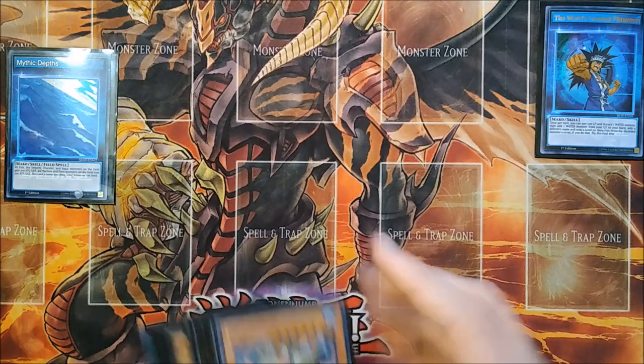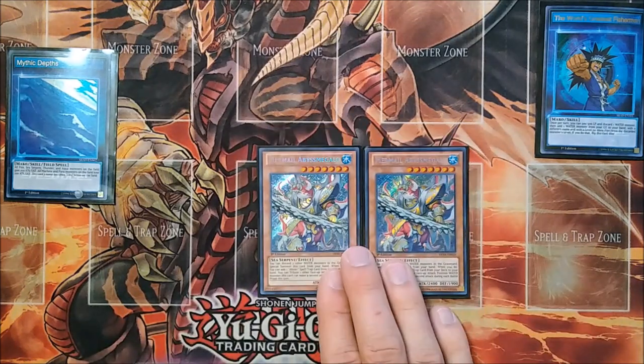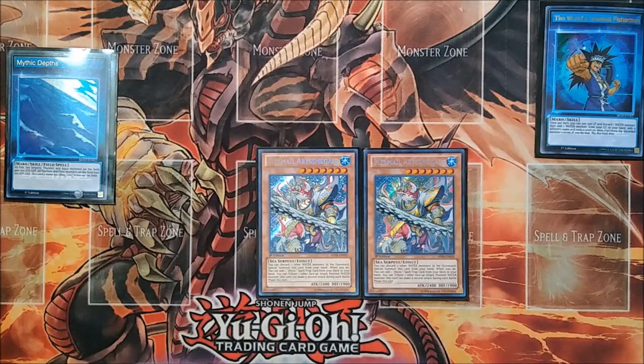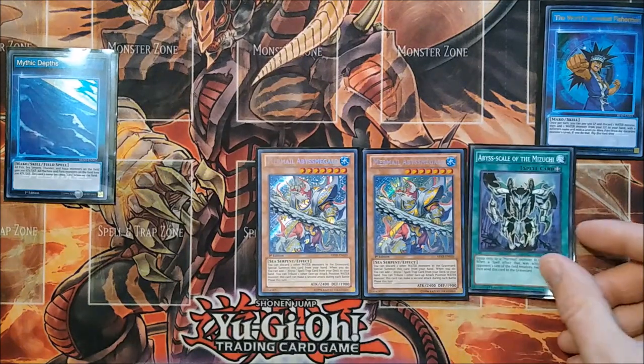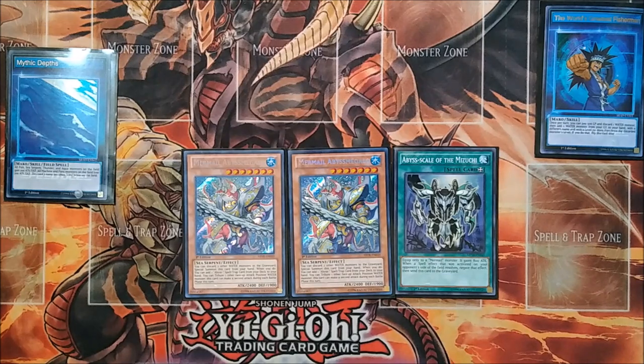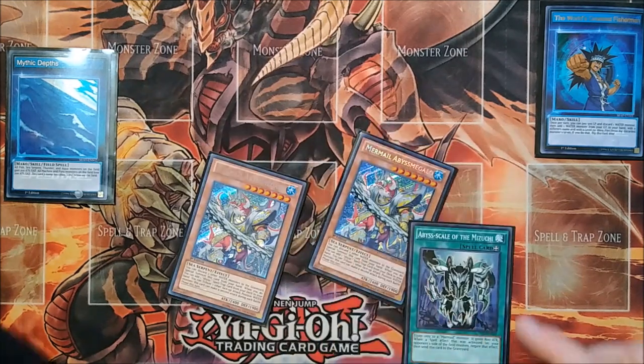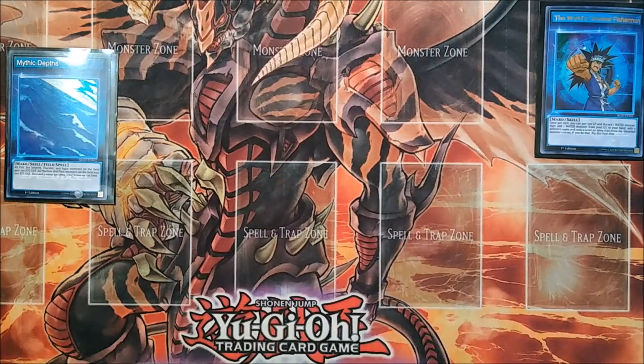To start us off, I was running two copies of Mermail Abyss Megalo, the big beatstick Sea Serpent of the deck. Easily summoned, he can attack twice and he searches the Abyss Spell Trap, Abyss Scale of the Mizuchi. The Abyss Scale of the Mizuchi gives 800 attack to the Mermail it's equipped to and negates the first spell that resolves on your opponent's field. With Megalo, you can equip him and attack twice for 6400 damage. You can also negate things like Super Poly with that — very useful.